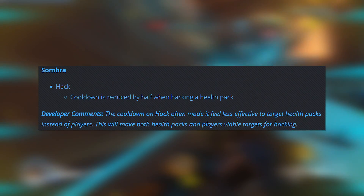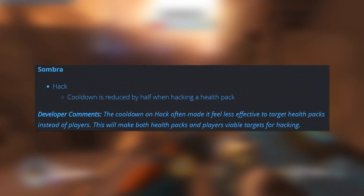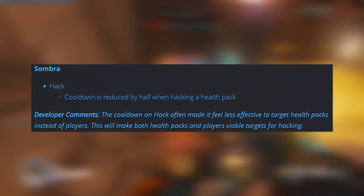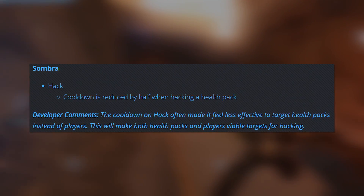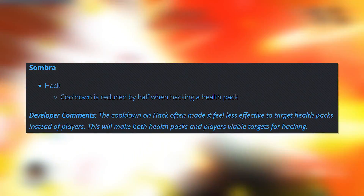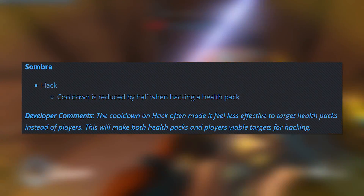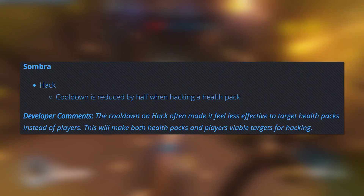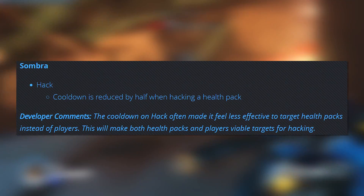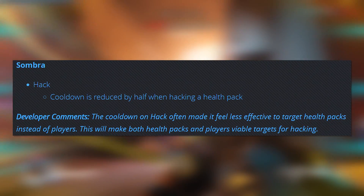Sombra: hack cooldown is reduced by half when hacking a health pack. This is an interesting change, but one that I am absolutely in favor of. Especially after they removed the ult charge you get from using a hacked health pack, it definitely felt like hacking a health pack wasn't really worth initiating the cooldown. But now it's going to be much more advantageous and efficient to actually have those hacked health packs, which can do quite a lot when it comes to negating healing for the enemy team. This could be a rather scary change if you're playing against a really good Sombra who knows when and where to hack health packs — one I'm going to be keeping an eye on because it could end up having some rather significant effects.